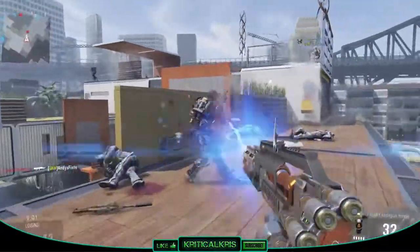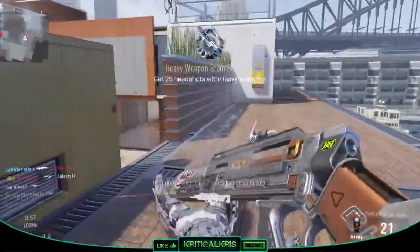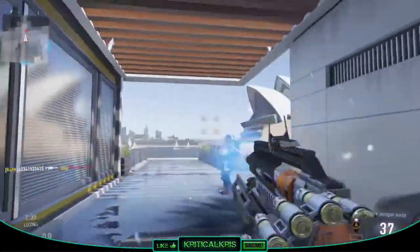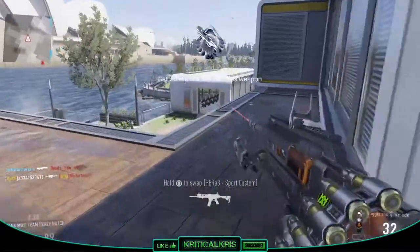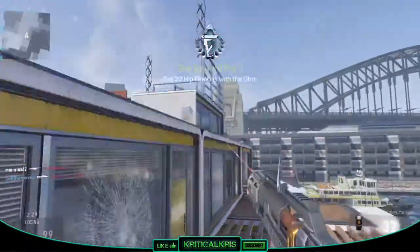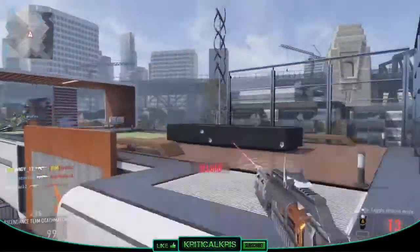For an LMG the mag size is low, but you'll at least have more rounds than the standard SMG or assault rifle. The reload speed is also a lot better than the other LMGs, putting you back into the action a lot quicker. So if you have the Ascendance DLC you should go and give the OHM a try — it's a strong LMG that shares a lot of assault rifle traits and it comes with a free shotgun on the side.